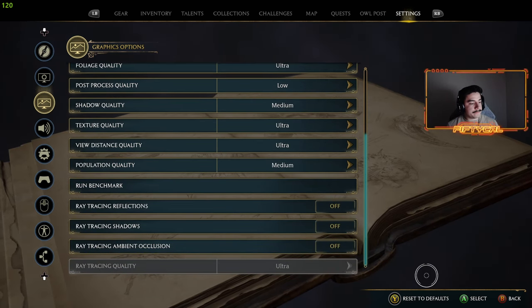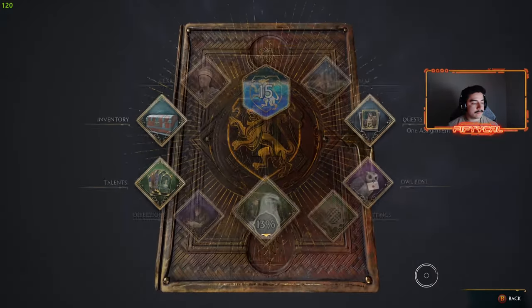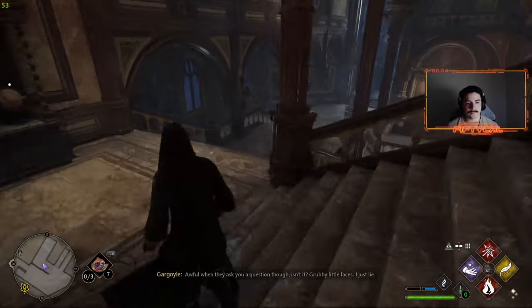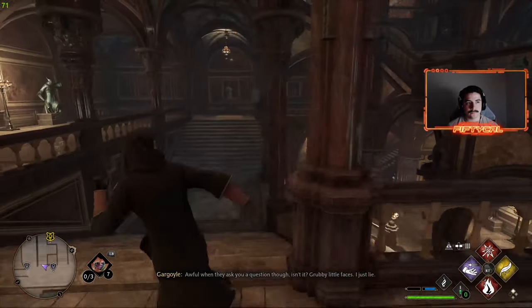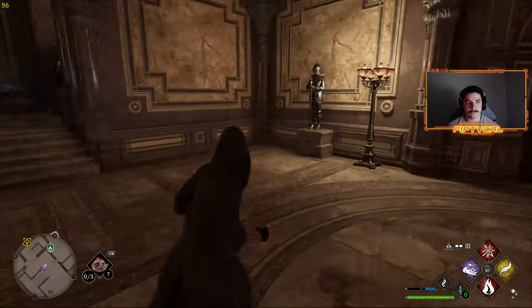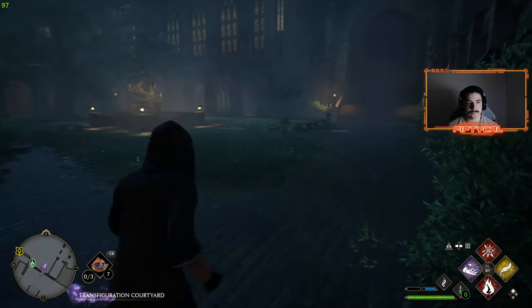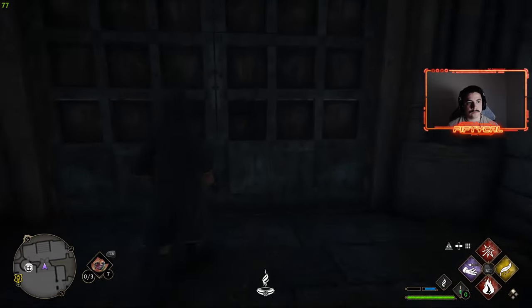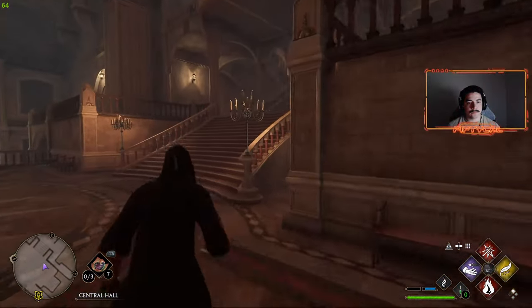So here we changed settings to something I know my game ran pretty well with before the update. I still dip a little bit, just under 50 right here, but not too bad — it's only for a split second and doesn't happen very often. Here we're running through the halls and going to enter the foggy area. Not too crazy, still stays above 75 FPS.